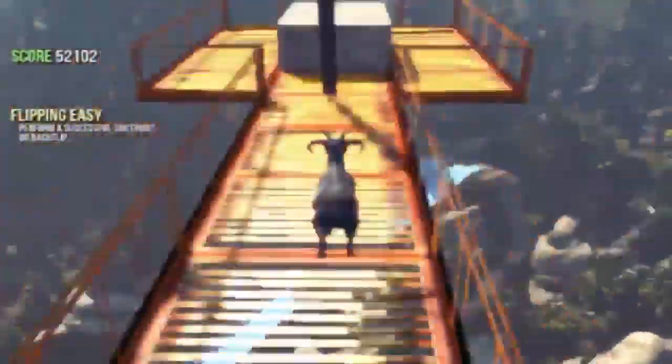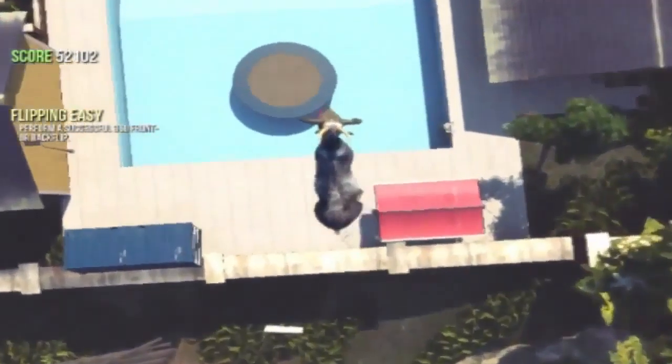For this glitch, you want to get onto a high spot — I recommend the grain because it's really close. From there, jump as close as you can towards the trampoline and you should slide under it, and it'll push you under the map.